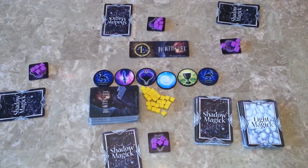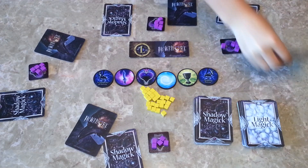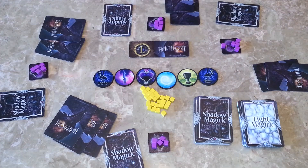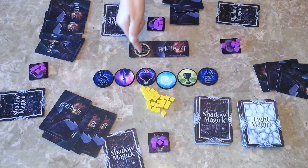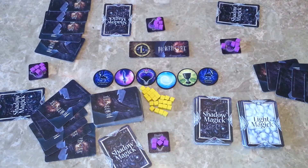You are now ready to begin. Then you deal 5 cards to each player — these are the cards you will be playing with. This is a card drafting game, so we will be drafting these cards. Each player starts with 5, chooses 2, and passes the rest in the direction of the turn marker.